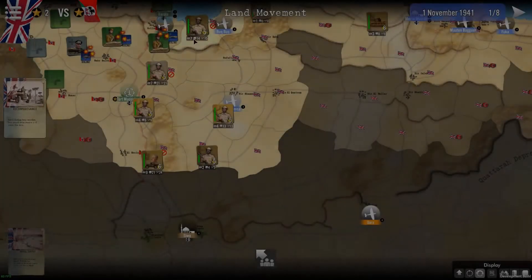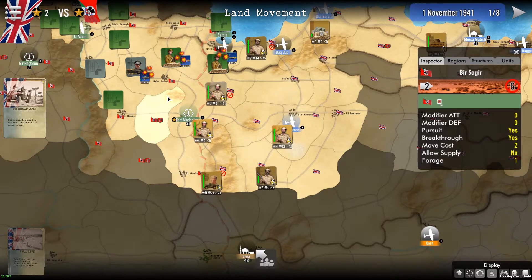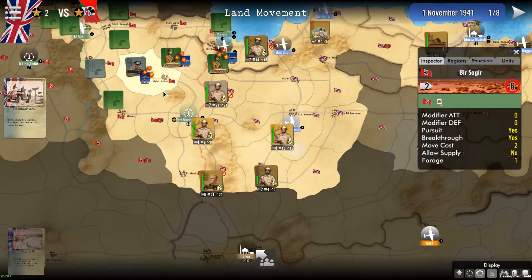A key factor in the game is stacking. Stacking is the number of units you can have in a given region, and this depends on a lot of parameters — mostly the terrain type and maybe the transportation infrastructure. The stacking number is indicated in the region indicator, in this symbol here, and you can see it depends mostly on where you are.